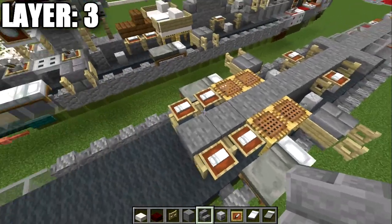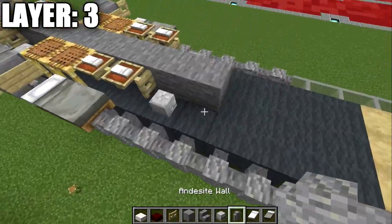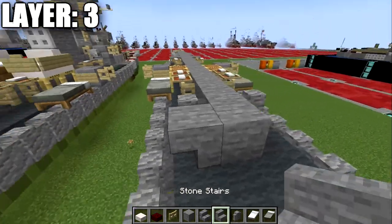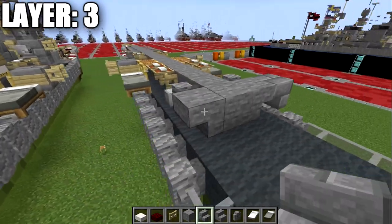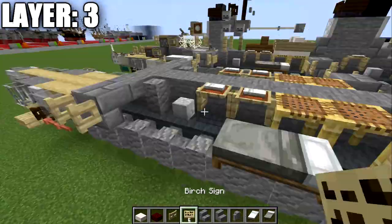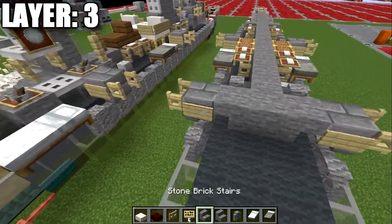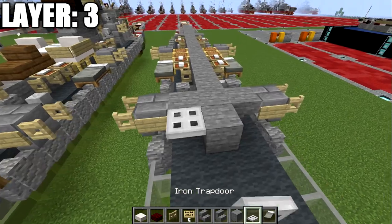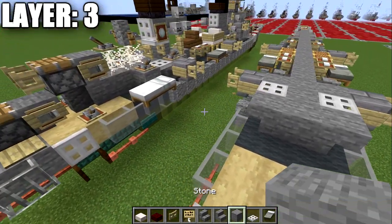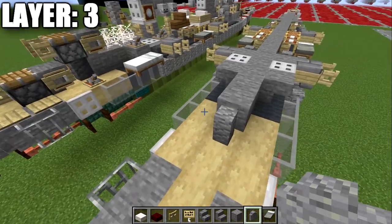Place another stone block with skeleton skulls to both sides, then another stone block and an andesite wall on both sides. Place a stone block followed by a stone upside-down stair to the sides, then a stone brick upside-down stair coming off that. Coming off the stone brick stair, place another secondary gun — birch wood fence gates opened up toward the stair and birch wood signs on the side. Then place a stone block going back and an iron trapdoor to both sides, another stone block, and a stone upside-down stair to both sides.